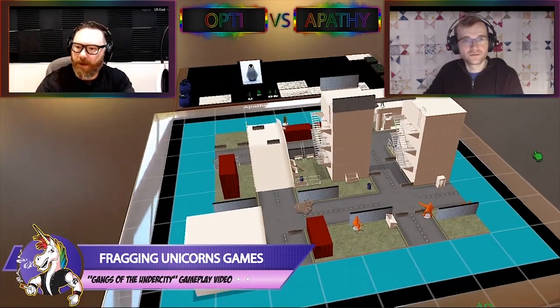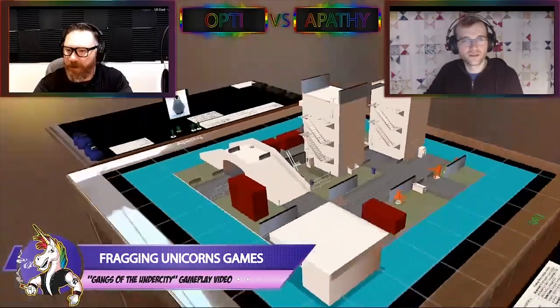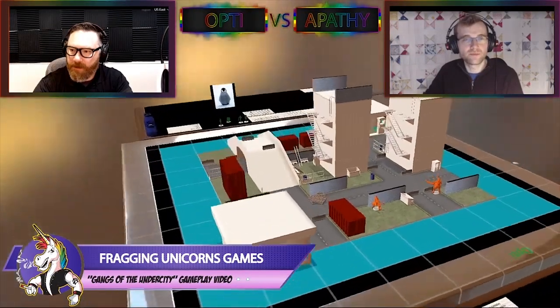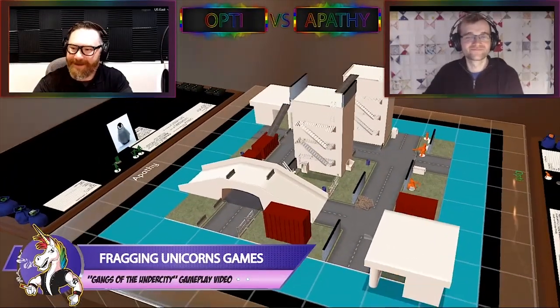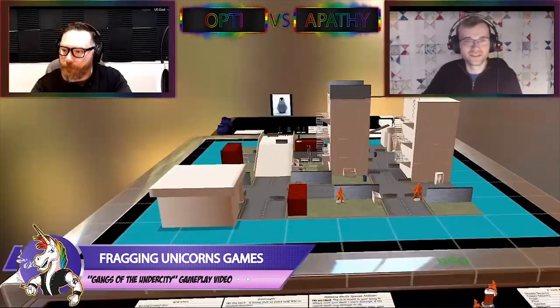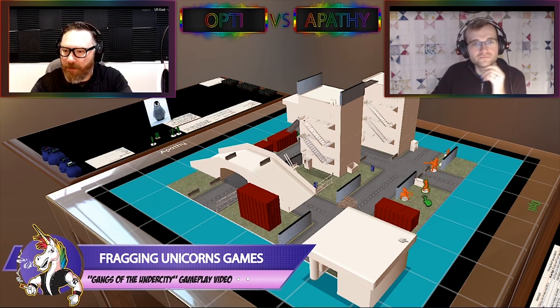The orange team, by the way, is the Flaming Skulls, and the green are the Valkyirs. The Valkyirs are an all-elf gang. The Flaming Skulls like flames and they like skulls, but at least they're not racist. I placed Ansa right on the shipping container here. Next I'm going to take Domino, who's my cybered-up crazy guy, and I'm going to put him right on top of the shipping container — because why not?